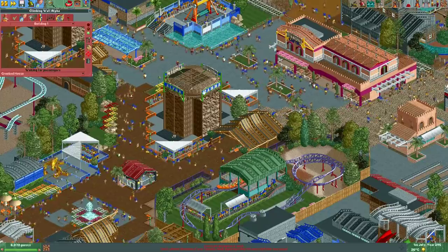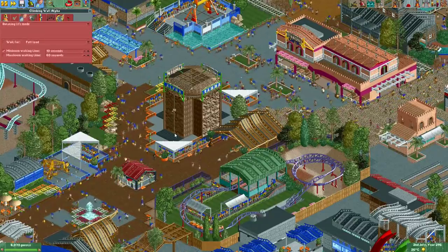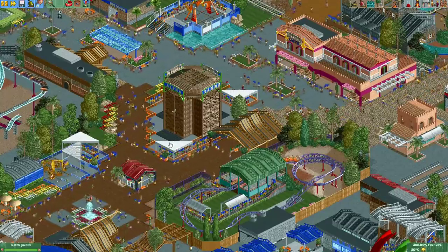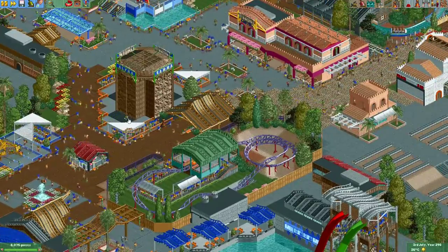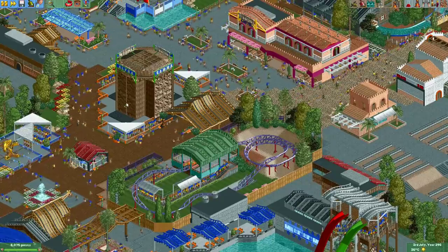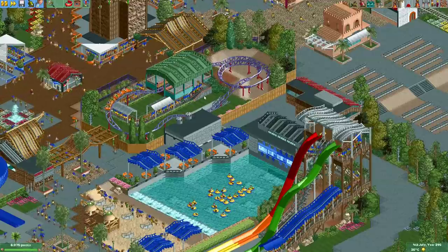Another ride I really like is this one called Climbing Wall — actually four of them: Alpha, Beta, Gamma, Delta. Not really sure how it was made, but it uses rotating lift mode with an observation tower type, where the bicycles go up a bit and suddenly leave at the top. It's probably something you can figure out when you open it and mess with the ride type. Here's a little junior coaster — nothing really special, just a nice and simple look with a pretty nice station.